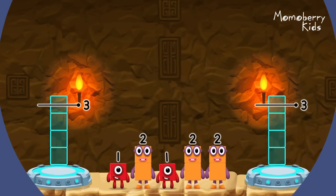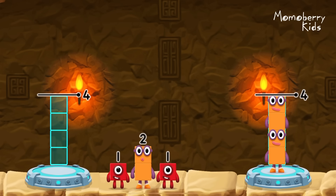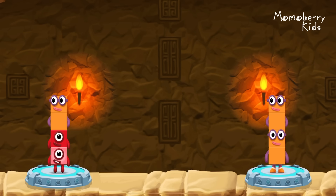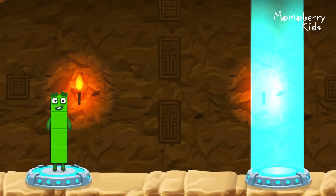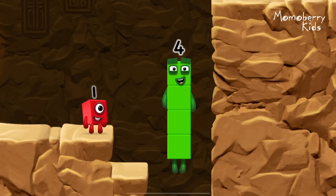Share the number blocks evenly to make two groups of four. Two, two, one, one, two. That's right! One plus one plus two equals four. Two plus two equals four. Four equals four. I am four — have we met before? Good job!